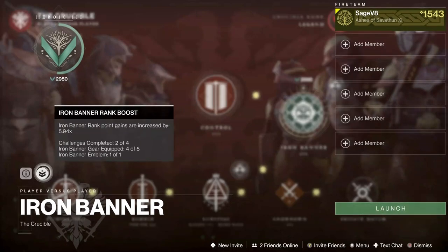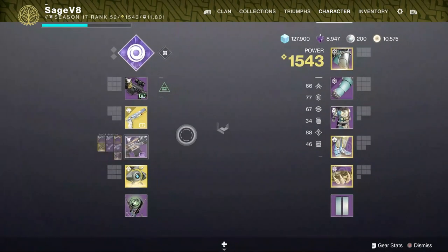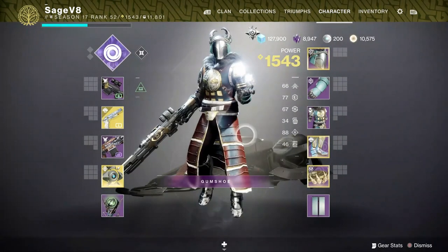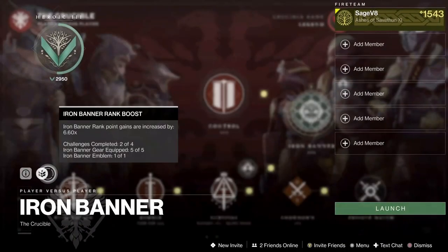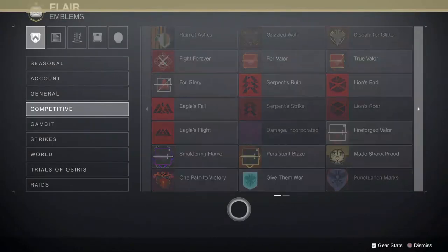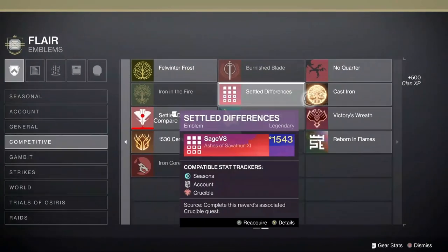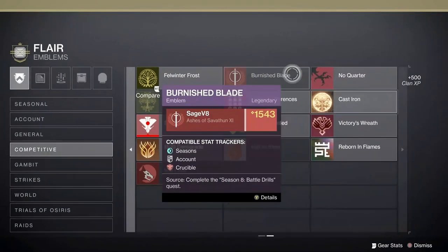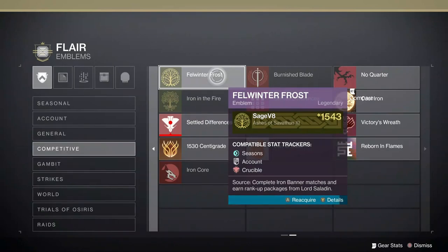As you can see, I have 2 daily challenges, 1 emblem equipped, and 4 out of 5 pieces of gear. Armor ornaments count for this too — I unlocked an ornament for my leg armor and once I put it on I go to 5 out of 5. If you don't have any Iron Banner emblems on your character, head to the collections tab and go to Flare. Look at your competitive emblems and any that say they are a reward for Iron Banner will count. Just reacquire one and put it on.